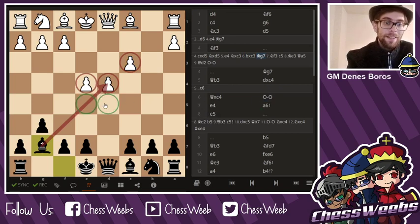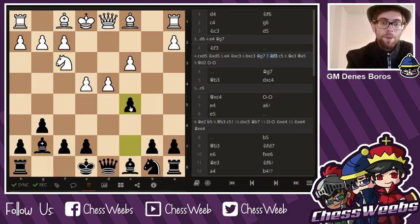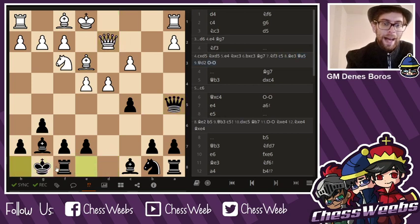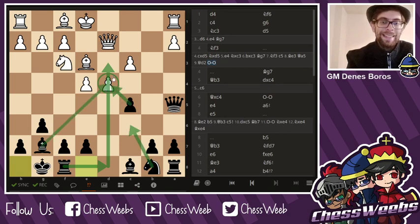Yes, black doesn't have the center and that is a drawback. However, with no center it is much, much easier to strike on the d4 and e4 pawns. Be3, Qa5, Qd2, castles — and in the long run black is planning to undermine the d4 pawn with rook d8, knight c6, and eventually crush through the d4 square.